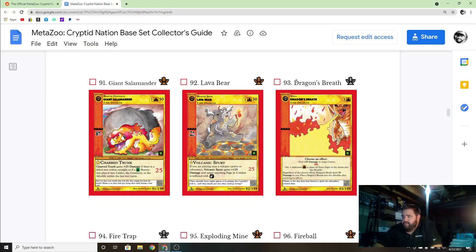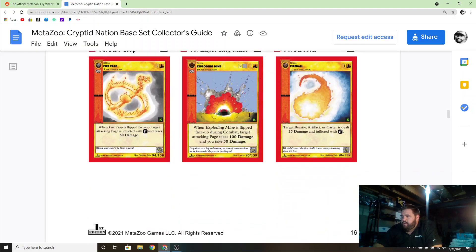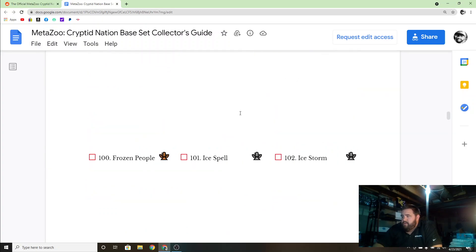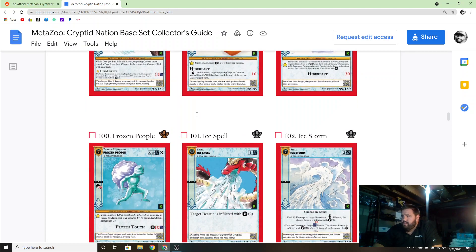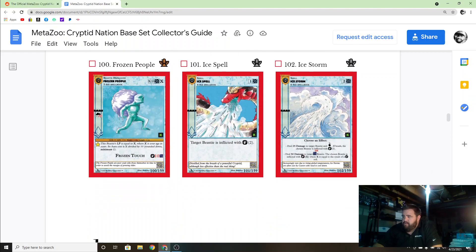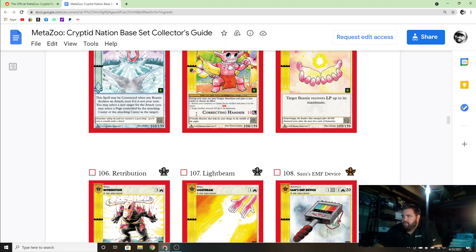Dragon's Breath — I noticed there are a few cards where the card name is actually a Pokemon attack. I'm guessing this is kind of like Magic where you play certain types in the deck, but that's just guessing — I haven't done much research on this game, just kind of reviewing the art right now.